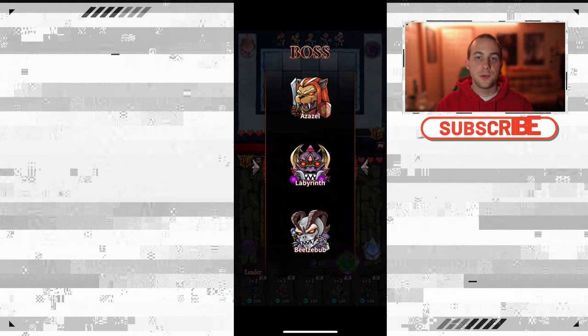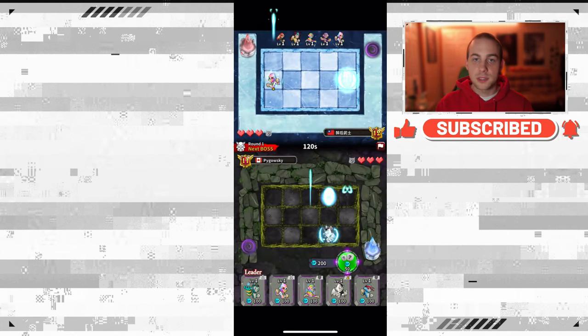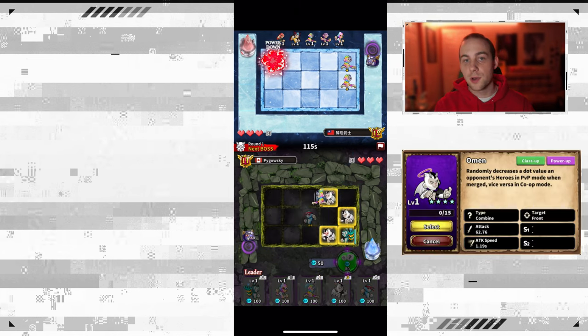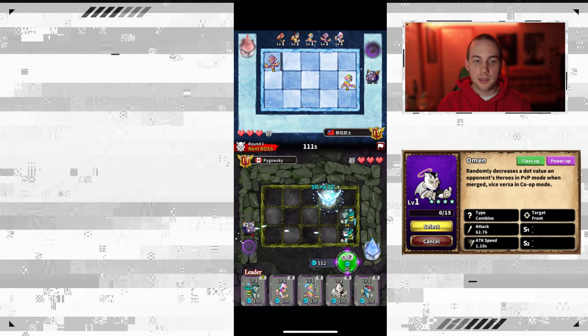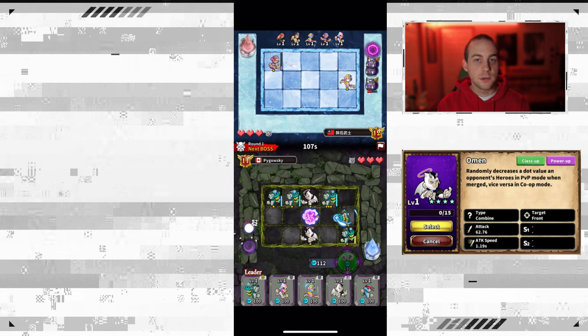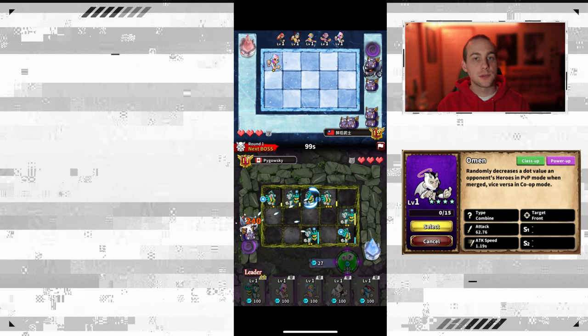The first thing we're going to do is go over the heroes you need for this deck to be successful. Not all are required, but some are more important than others. The first hero is Omen — this is the main basis for the deck. When merged, Omen will reduce the dot value of one of your opponent's heroes. If your opponent only has one-star heroes, one of them gets wiped off the board completely. The more Omens you merge, the more you can wipe your opponent's heroes from the game.